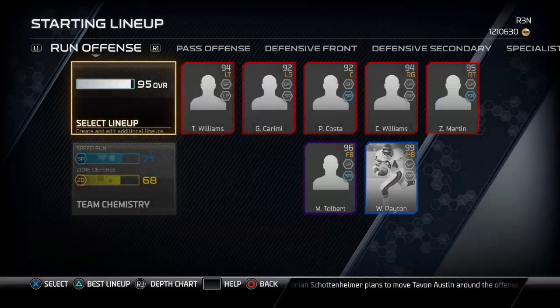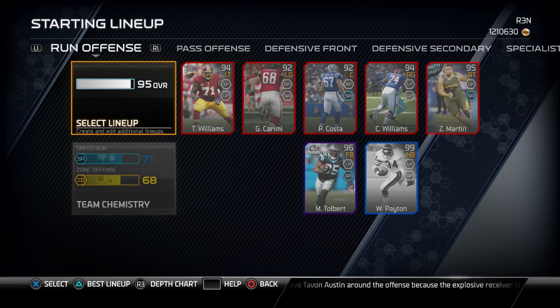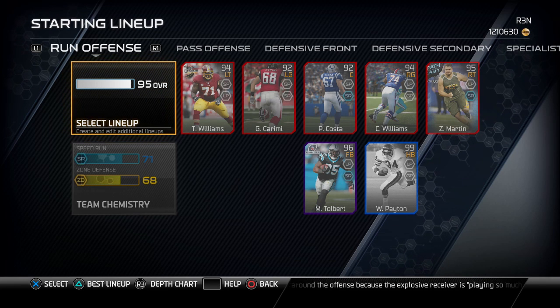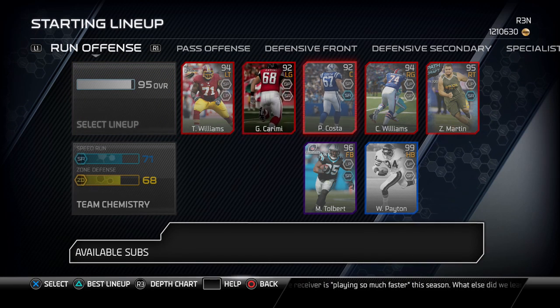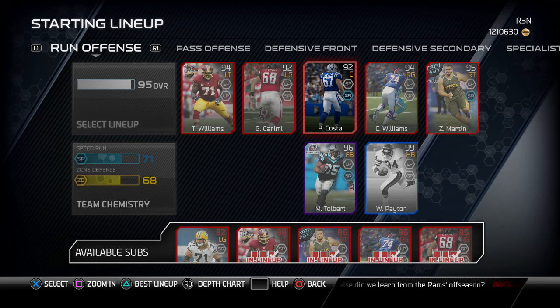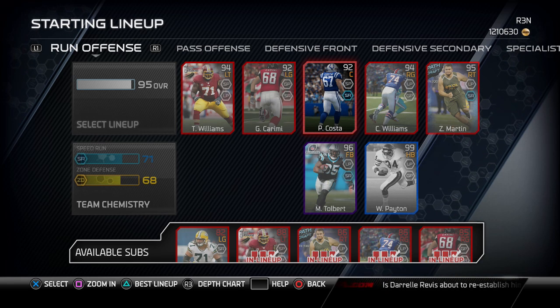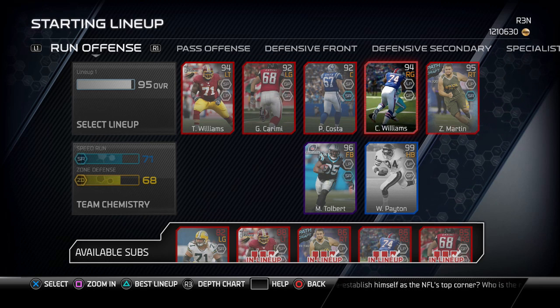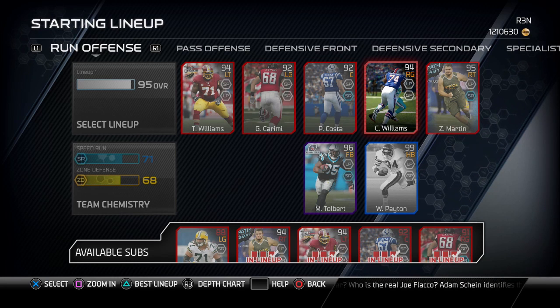Hey guys, what is going on? It is Josh Norton 22 and I'm going to be going over my lineup in this video for my new team. I don't have my 99 overall team anymore, it's just 95 overall, so it looks a lot different than it used to. I had given all my 99 cards to Ryan before I left for NTC, now I'm back. I made my way back up to 99 overall, but then I got bored and decided to make a budget squad and just play game plays with that and record them, make it a little bit more interesting.